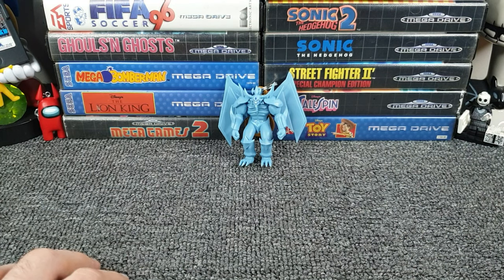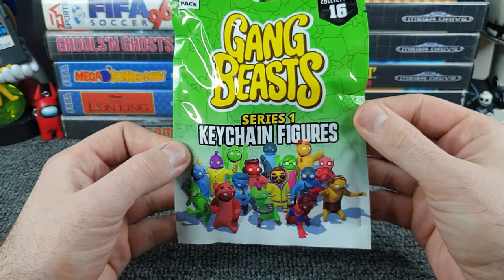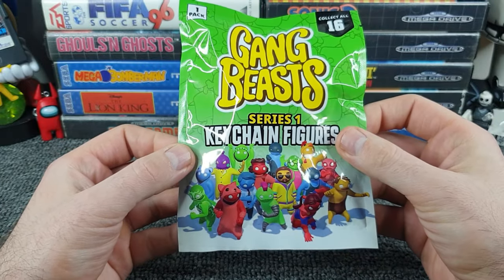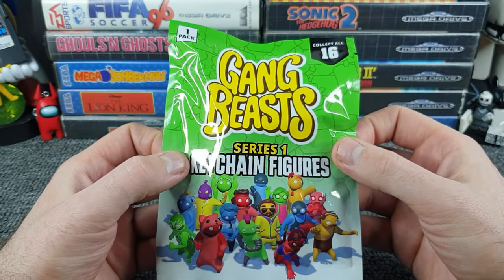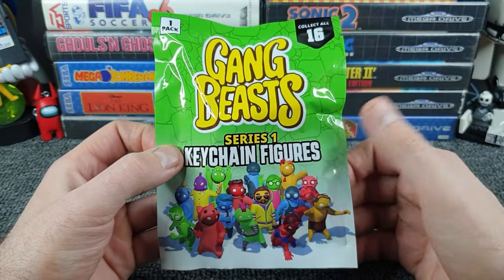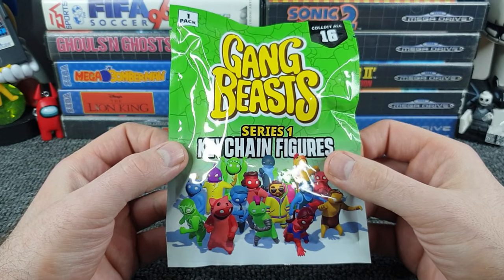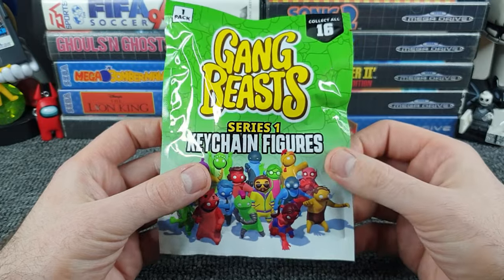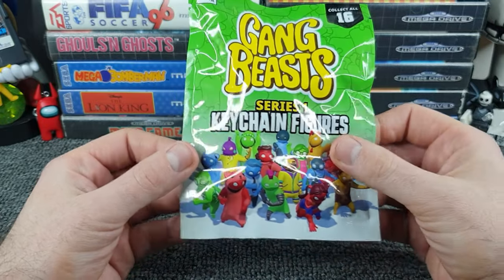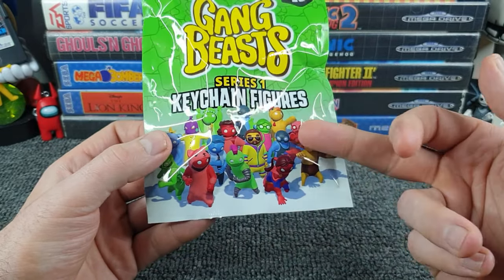Right, let's go back into the box and pick blind bag number two. What have we got? Nearly dropped it — Gang Beasts Series One keychain figures. Let's call it Series One because that sets us up for another series. We've got collect all 16, so we've doubled the amount already. I think this was just like four quid — four pounds, and then try to get them all without any doubles. That's a lot of money.